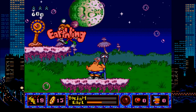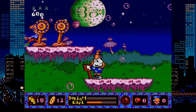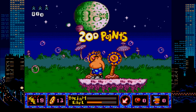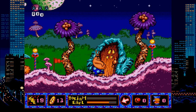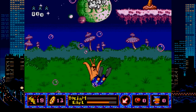ToeJam & Earl in Panic on Funkatron takes the game back to their home planet, Funkatron, where humans have invaded. You have to capture them all and send them home so they'll stop scaring the residents. This time around it's a side-scrolling platformer and you have some weird tools at your disposal. You can interact with things in the background and have a funk radar to find hidden objects. Again, a lot going on here — I think I've barely scratched the surface.